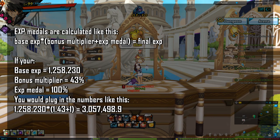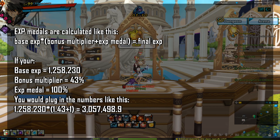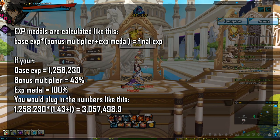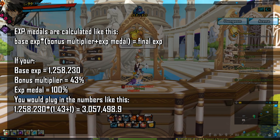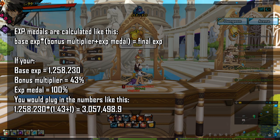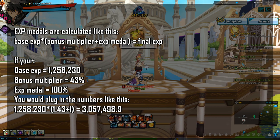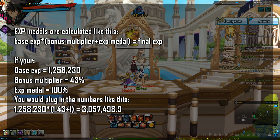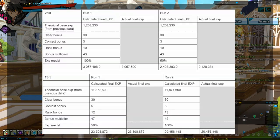EXP medals are calculated by adding the EXP medal percentage to your bonus multiplier and then multiplying that with the base EXP. For example, if base EXP is 1,258,230, bonus multiplier is 43%, and you have a 100% EXP medal, you plug in those numbers as shown. The data tables confirm this calculation method.